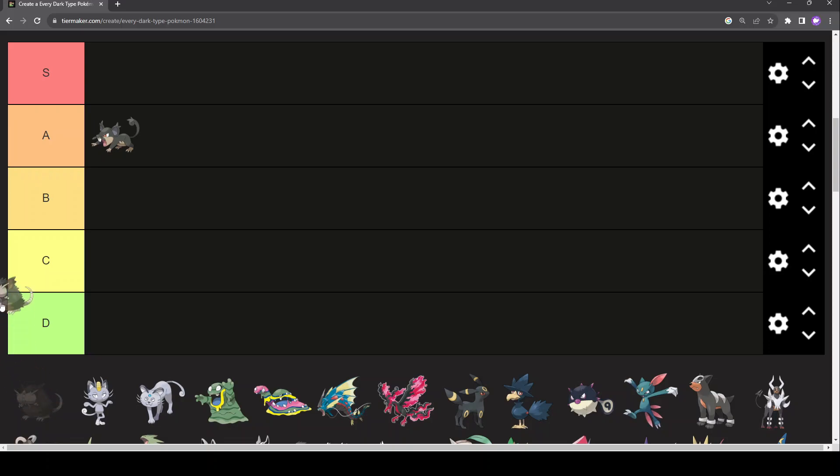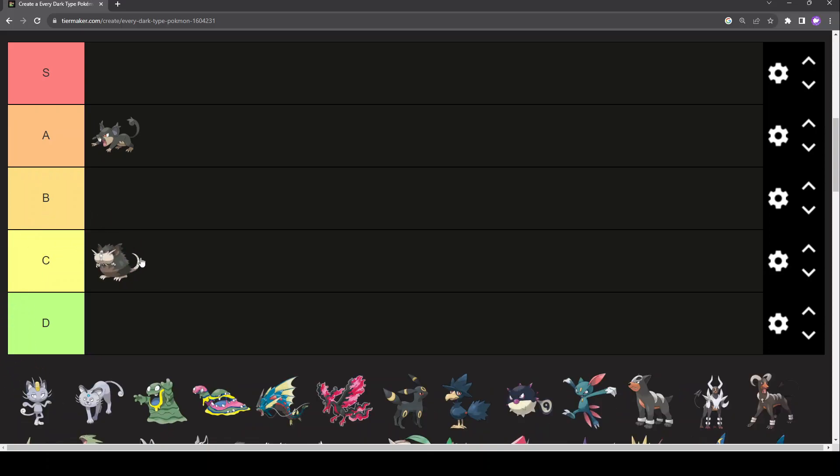Alolan Raticate — better colour scheme, and it looks better technically. But regular Raticate is B-tier, Alolan Raticate is C-tier, just because the face — the big cheeks and the giant teeth clanging together don't work as well. The colour's better for sure, and I do like the fuzziness of it, but regular Raticate overtakes it by like a whole tier. C-tier, just because I don't really hate it, but they could have done much better.